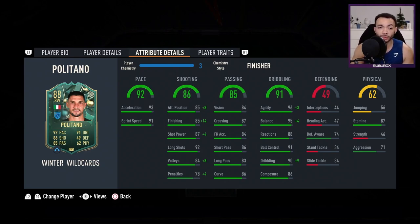His shooting boosted with the Finisher: positioning up to 93, finishing up to 99, shot power up to 91, long shots already good at 92. His passing looks pretty good all around — short passing 86, long passing 83, everything in the mid-80s. His dribbling looks amazing with the Finisher: agility 99, balance 99, reactions 88, ball control 91, dribbling 99, composure not bad at 86.